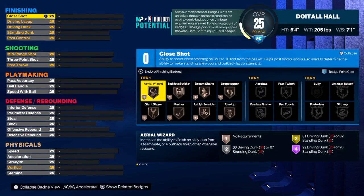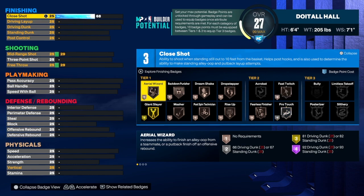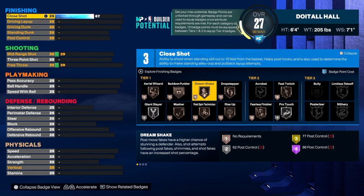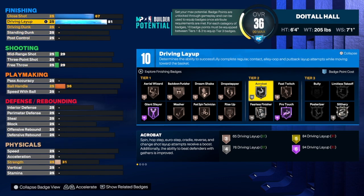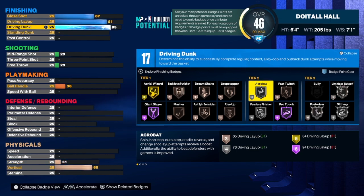Starting with finishing — Dwyane Wade was a good finisher, he would dunk on you in his prime. For the close shot we're going to get that up to a 67. We wanted to spread things out and make this build very versatile. For the driving layup we're going to get that up to 81 — going from nine badges to ten by taking it up that extra point, which gets us that extra badge.